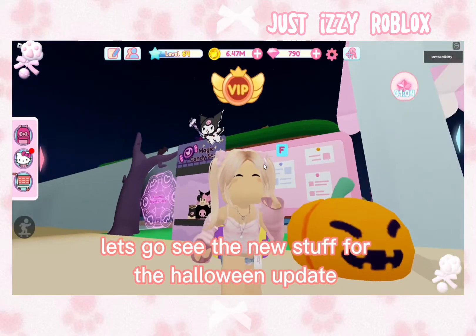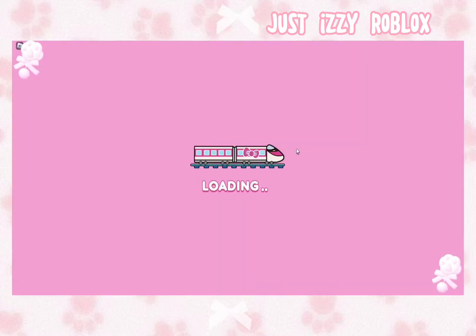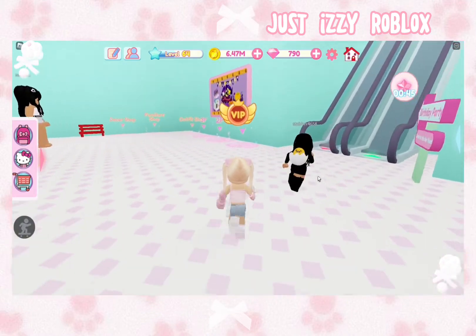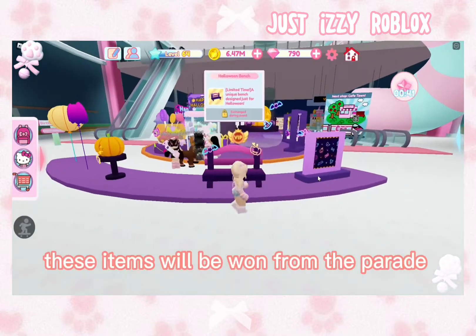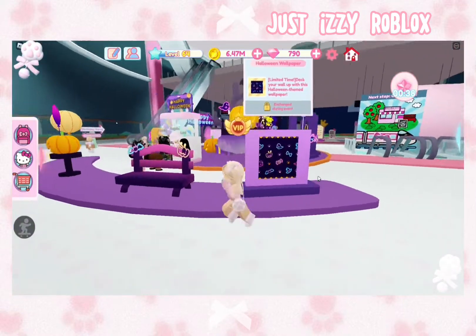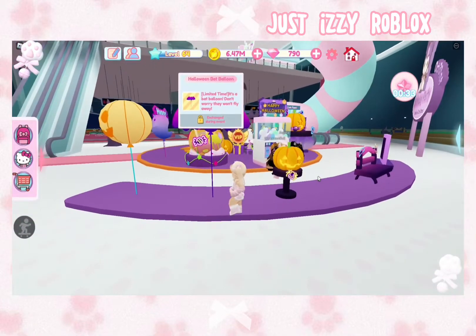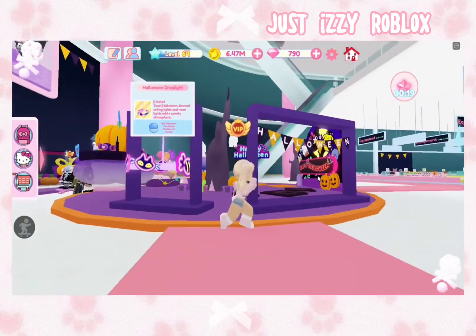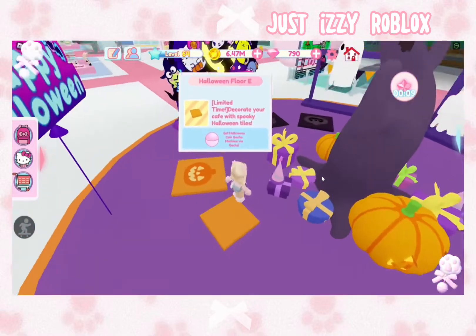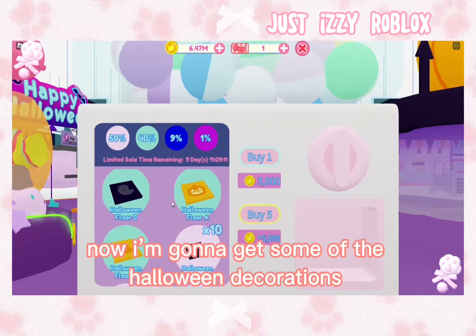Let's go see the new stuff for the Halloween update. These items will be one from the parade, and these ones from the coin machine. This wall looks so cute. Now I'm gonna get some of the Halloween decorations.